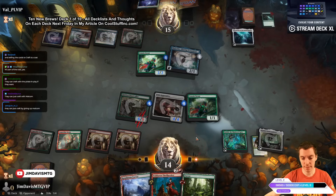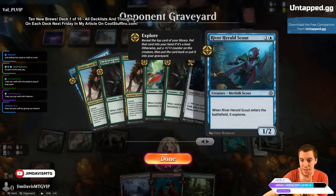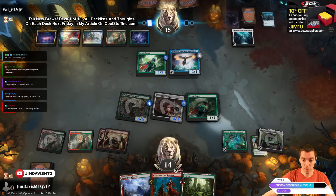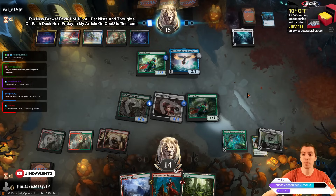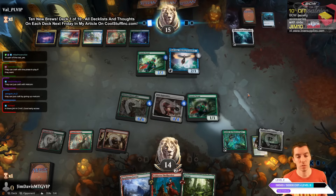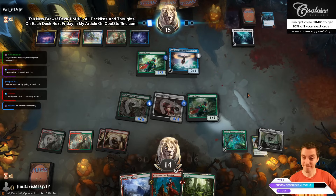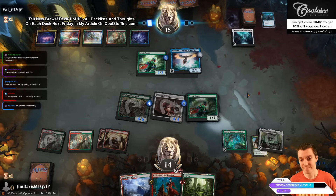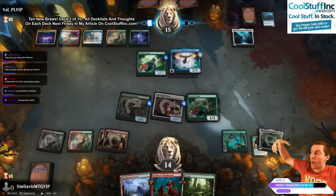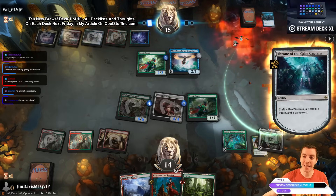The Grim Captain has minus-trample, lifelink, hexproof. They craft next turn. We exile a Galta, get a counter, four damage gets through. They can do it — but I think we just kill them next turn. They mill over a Scout and another creature. Give the old drumroll — we're all here to have fun. Big question: is there going to be a cool animation for the Grim Captain coming out of the Cauldron? Crafting it...